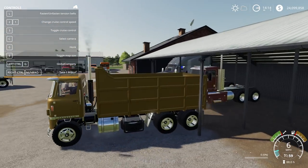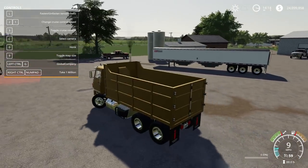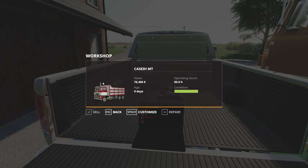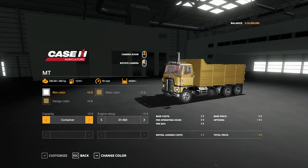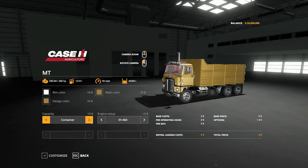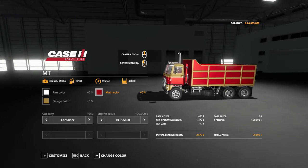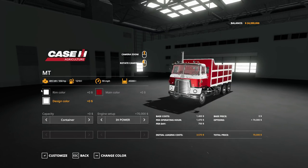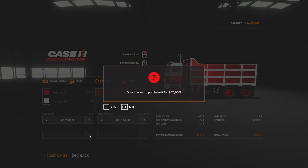Next we have another International Harvester — the Shema. Customize: capacity container, platform, platform support — you can't take it off here either. We'll do the container and see if we can hold stuff. International 460, International power — let's go International power. Main color: make it red. Design color: make it white. Rim color: make that red as well. Customize — yes.